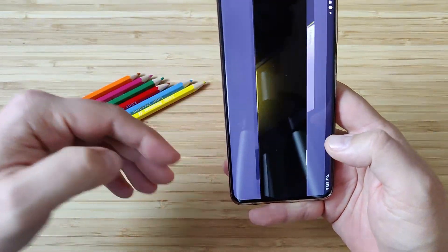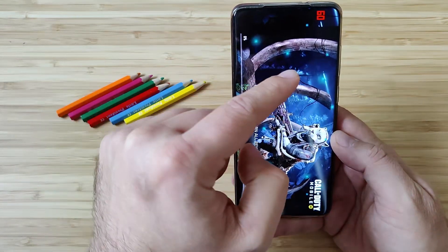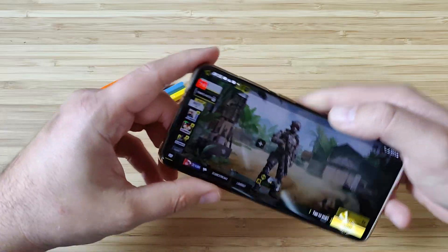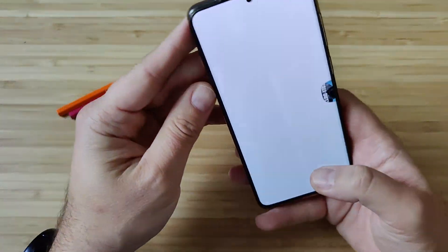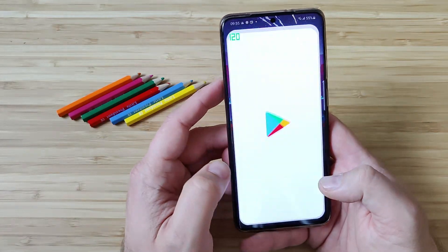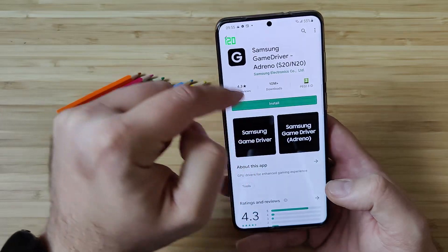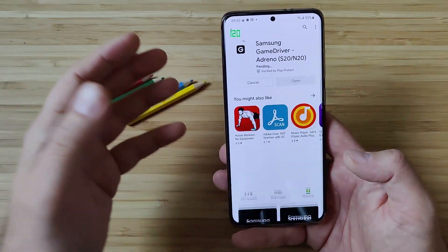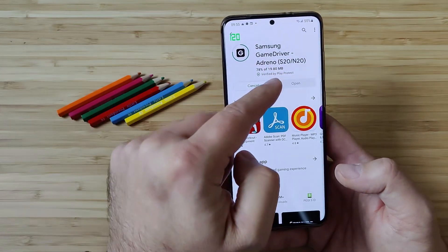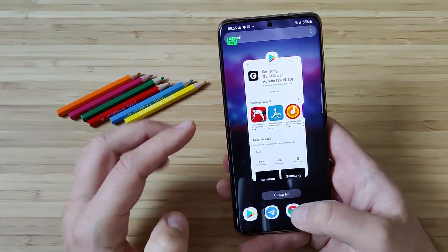We're going to install the latest driver. I'll keep the FPS indicator on and then check if anything has improved. Let me kill all running apps. Going back into the Play Store, searching for Adreno, finding the Samsung Game Driver, pressing Install — and letting the magic happen. It's below 20 megabytes and it's already on my phone.